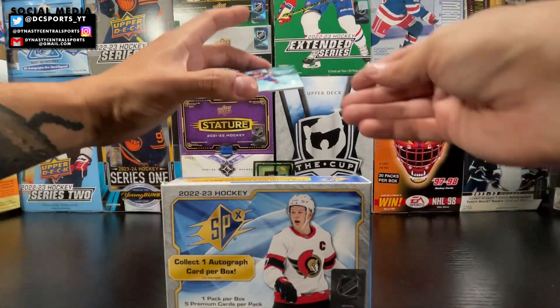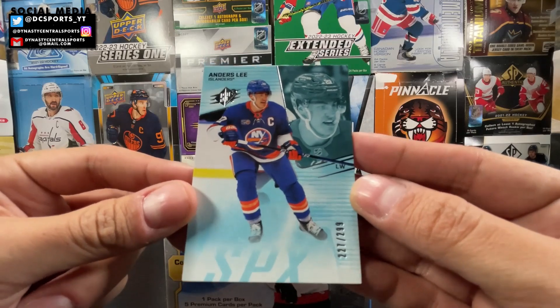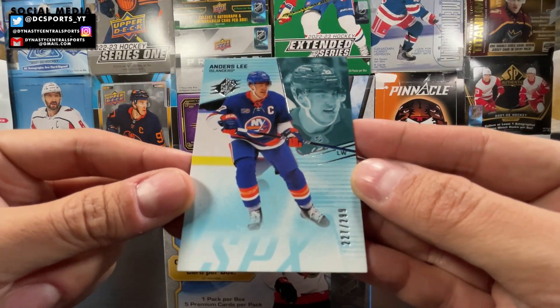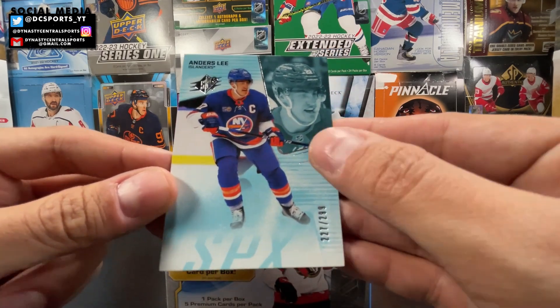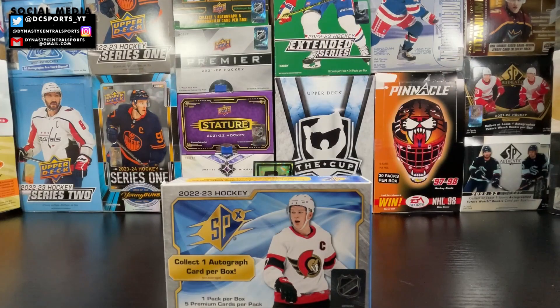And it is Anders Lee, the captain for the New York Islanders — that's 227 out of 299. He's a Minnesota boy, born in Edina. Nice card. I like the design this year of SPX, it's a nice little design.